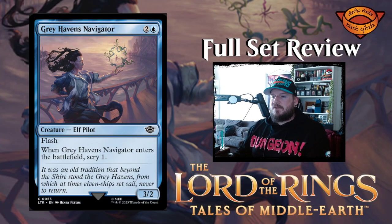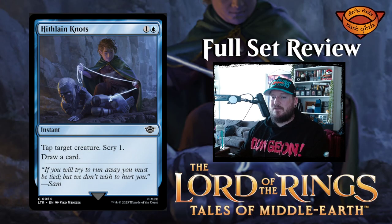Next up we have Greyhaven Navigator — two and a blue for a 3/2 elf pilot with flash. When Greyhaven Navigator enters the battlefield, scry 1. Pretty fine. Then we have Hithlain Knots — one and a blue for an instant: tap target creature, scry 1, and draw a card. That's pretty good. Look at that creepy Gollum — poor Sméagol. Gollum looks terrifying in this art; Sam looks pretty cool actually.